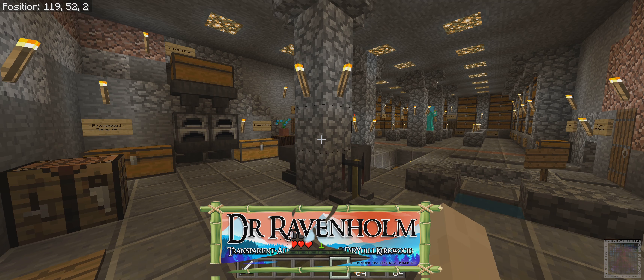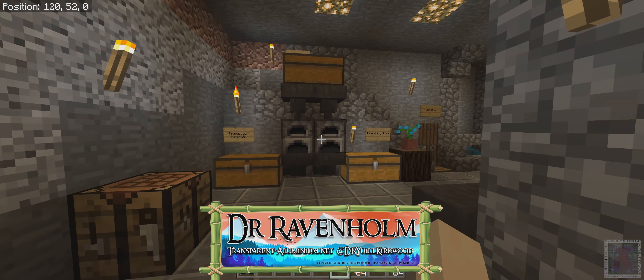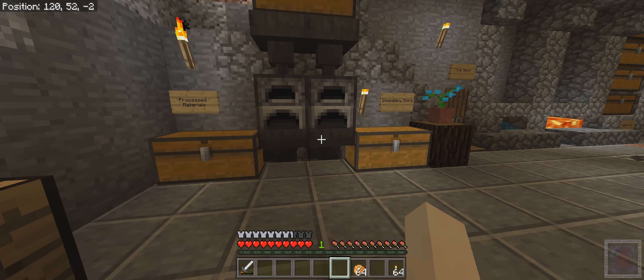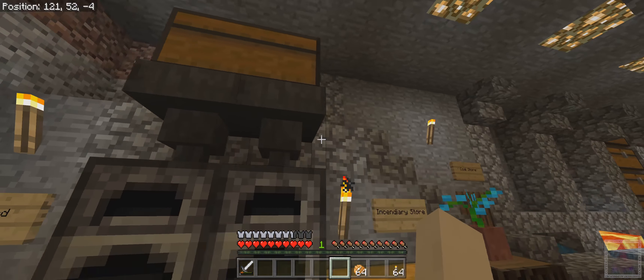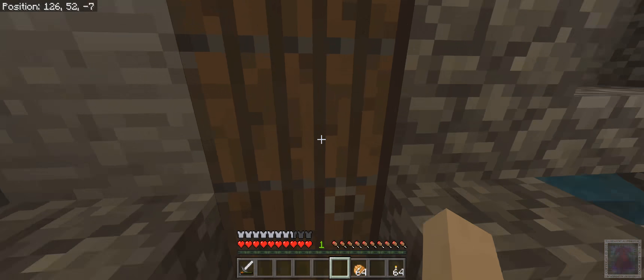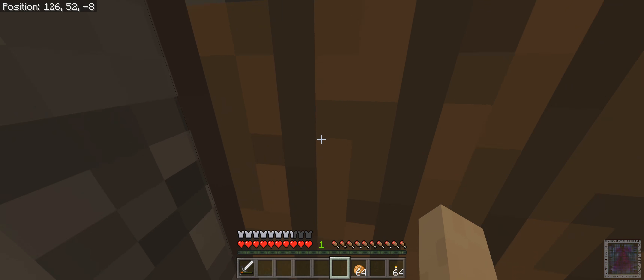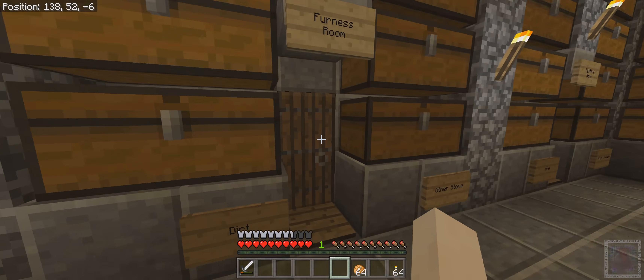Greetings Space Cadets and welcome back for another Minecraft Survival episode. In today's episode we're finally going to replace our smelting system. At the moment since we started we've had just the basic system — just two furnaces, a set of hoppers, and fuel behind it in a chest at the top. Today we're finally going to fire up this furnace room.